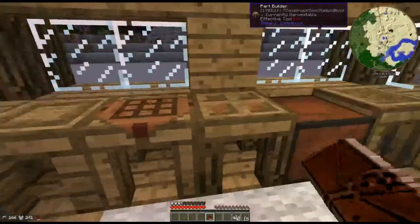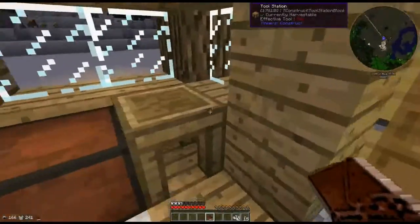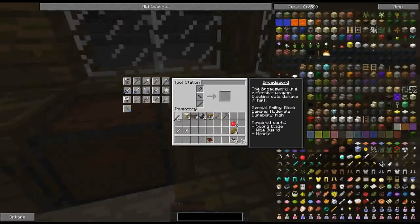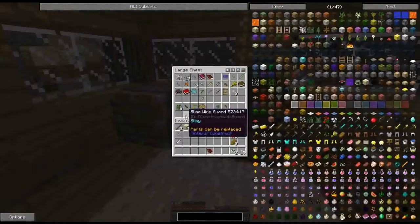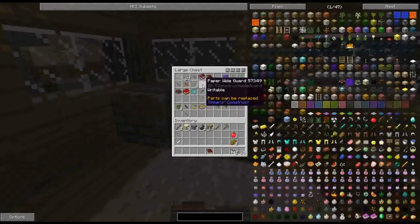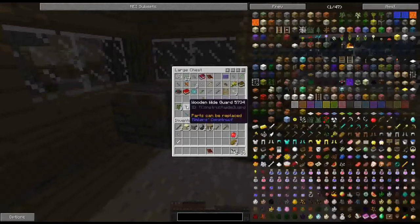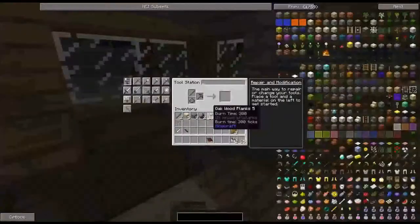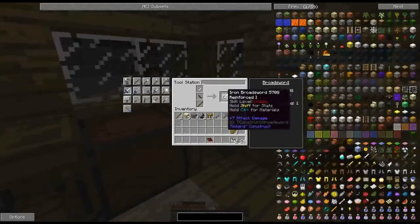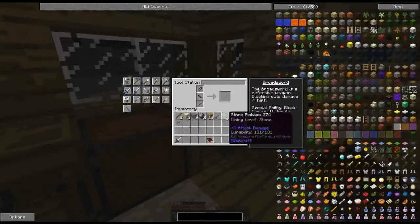I need the tool station. So it's sword. I've got a wooden stick — it's a wide guard. I've got a wide guard, slime guard, wood guard, slime guard, paper guard. I think I'll use the wooden guard. So wooden guard and iron blade — we've got an iron sword. We've got that stone pick which we can use and we've got a stone shovel.